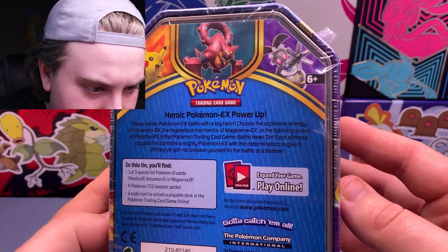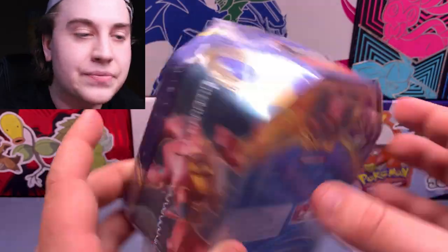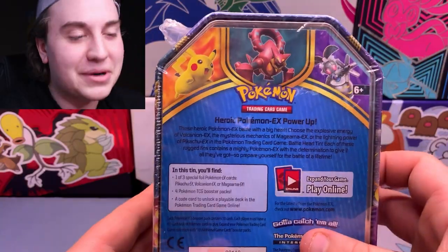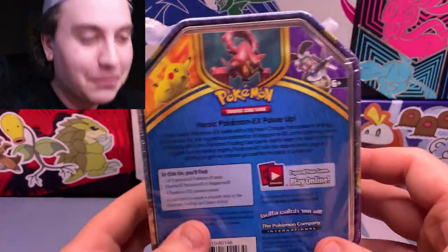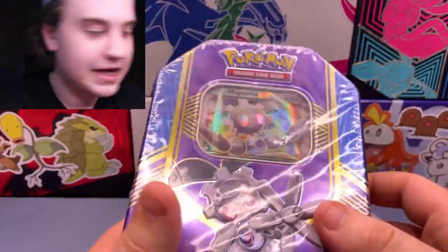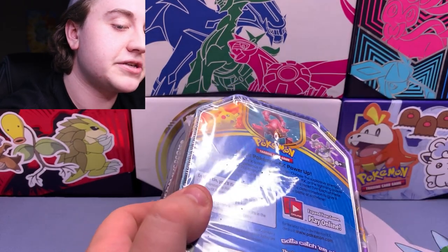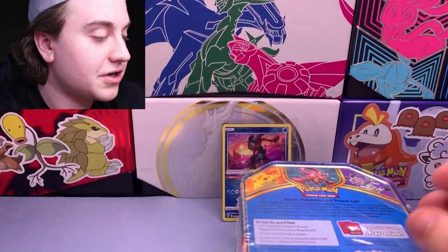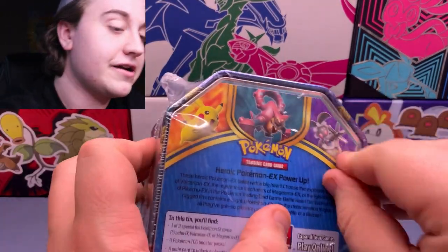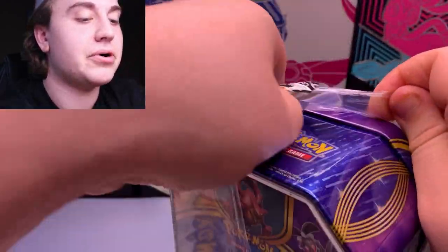Heroic Pokemon Power Up — Battleheart Tin right there. Those were the three Pokemon you could get as the front promo. I chose Magearna, which honestly is the worst out of the three, but it was the only one I could get my hands on. Using our trusty Rillaboom pin to slice through this. Immediately losing all value in this tin, but we're not here to keep things stored for nine years — we're here to open these and rip some packs.